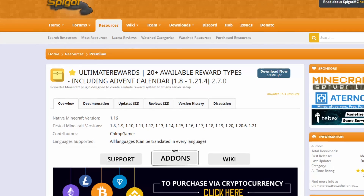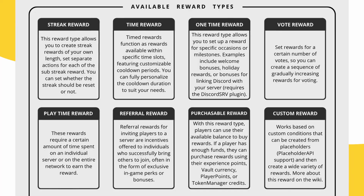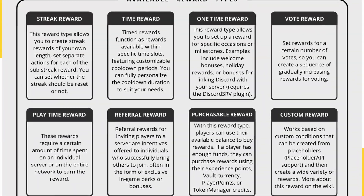What is up crafters, today we are taking a look at the Ultimate Rewards plugin — or technically Star Emoji Ultimate Rewards — with 20 plus available reward types, including an advent calendar, supporting 1.8 to 1.21.4. This plugin adds multiple different types of rewards including streak rewards, timed rewards, one-time rewards, vote rewards, and much more.